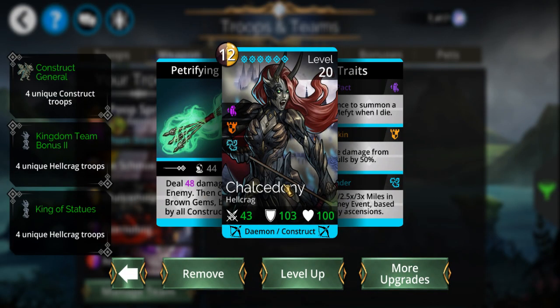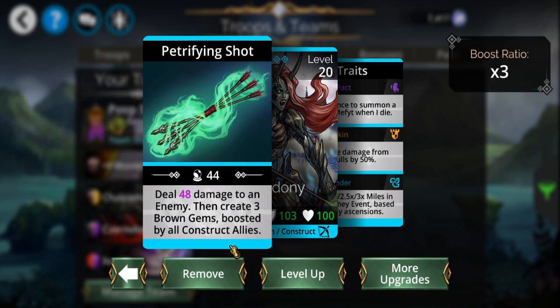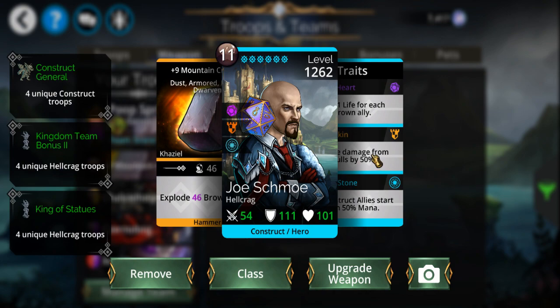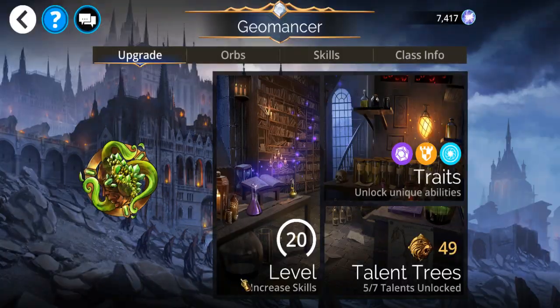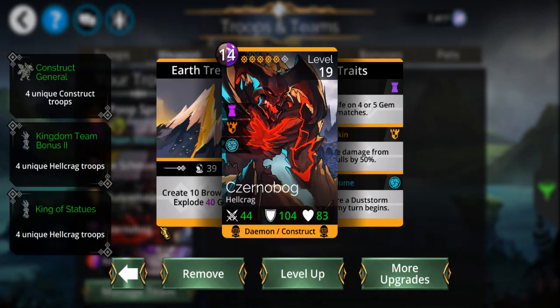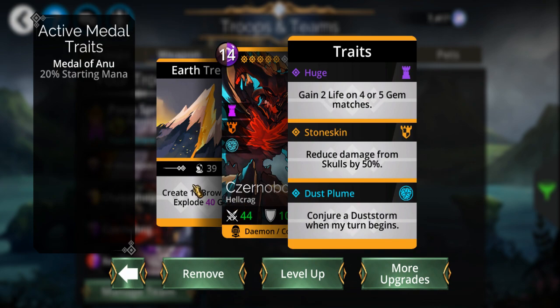Chalcedony is pretty much the engine of the team. She creates three brown gems, boosted by all construct allies — and my whole entire team are all constructs. Then Zernobog — same thing, he's a construct — you get a dust storm every turn.